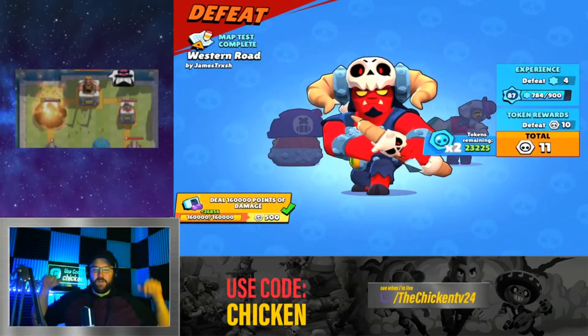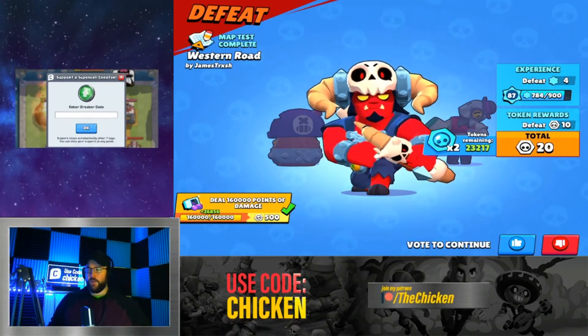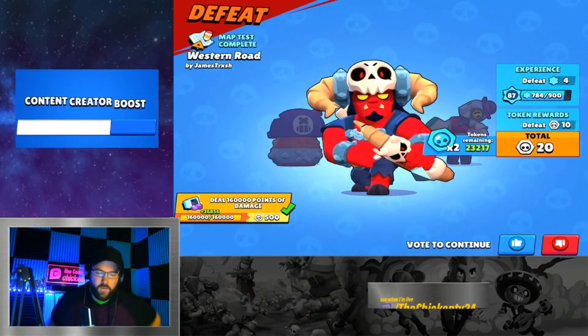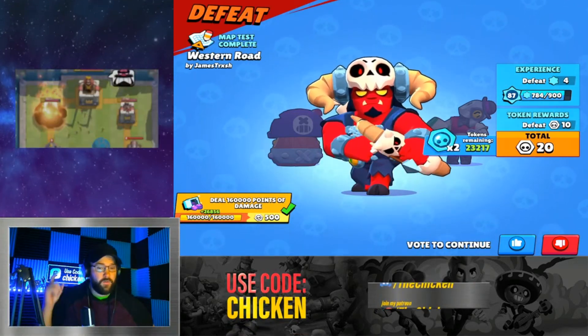Underworld Bow is up for grabs — make sure all you've got to do is follow the socials. Use the code CHICKEN for the other giveaway too. As always, guys, thank you so much for watching. That's going to wrap up the video today. Make sure to leave a like if you found it interesting, entertaining, or informative. We'll see you next time — CHICKEN out!